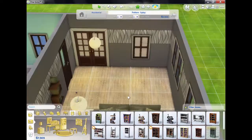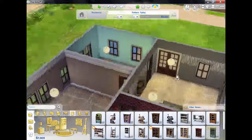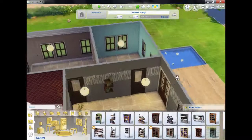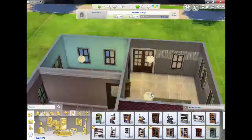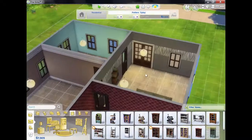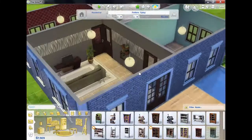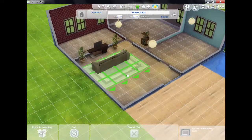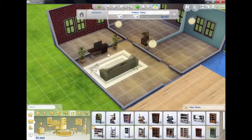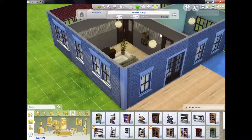I need a dining table and chairs. I think I can fit the dining table and chairs in here, but I might move this back actually. Let me just put the wall down a sec and move that back, and move these pieces too, just so the room doesn't look completely empty. Yeah, that looks okay.